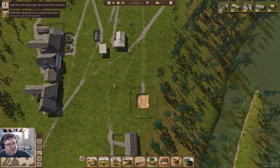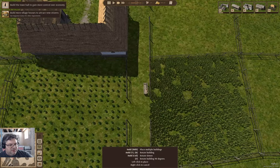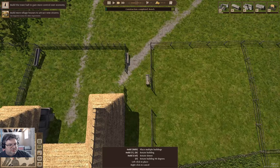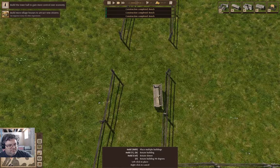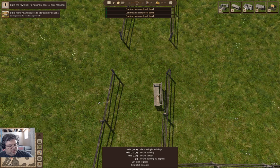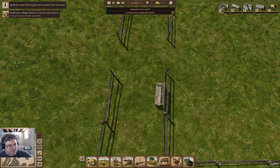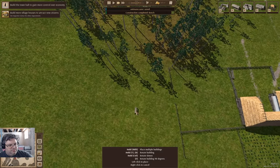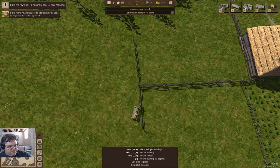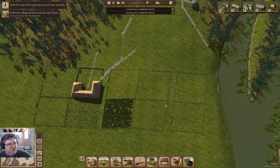Something else I want to do down here is put some benches — a couple benches down here over by the farm fields. Why benches? Because why not? Having a bunch of benches just seems like the sort of thing we might want to do — benches here, there, and everywhere.